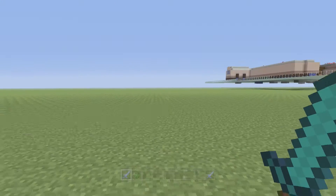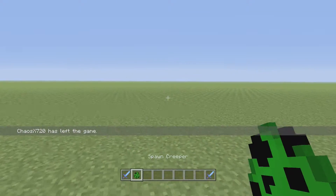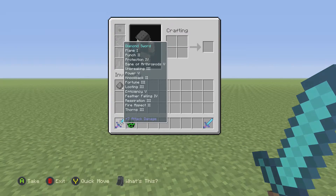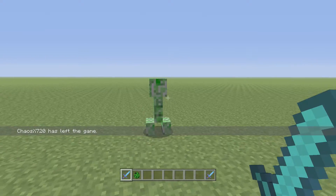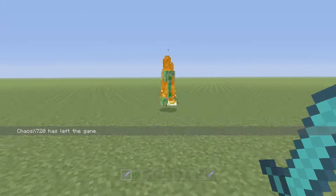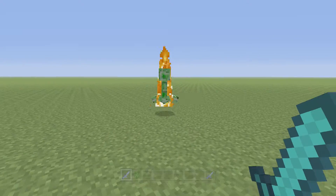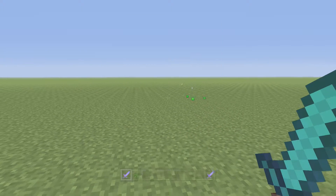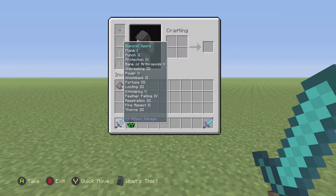I'm gonna tell you what the difference is. If I spawn in a creeper right here — some people like to call this a god sword and think you should kill them in one hit. But no, it takes three hits to kill them: one, two, three. None of these enchantments take effect if they're not meant for that specific item. Thorns, respiration, feather falling — those are not meant for a sword, they're meant for armor pieces.